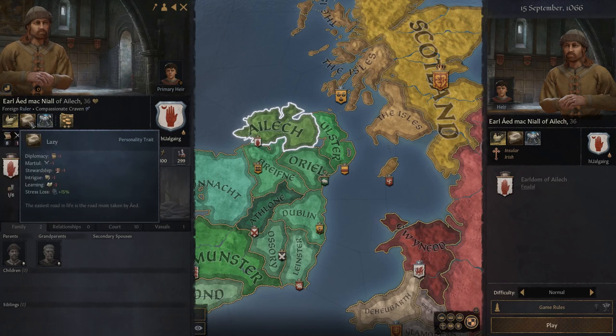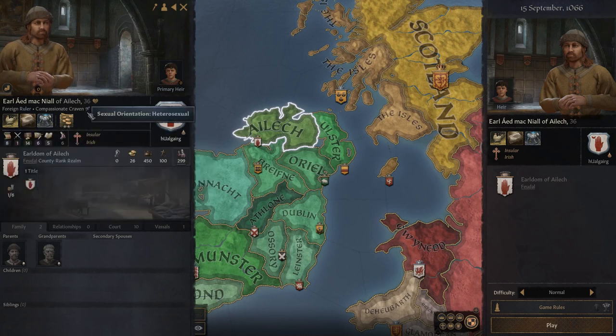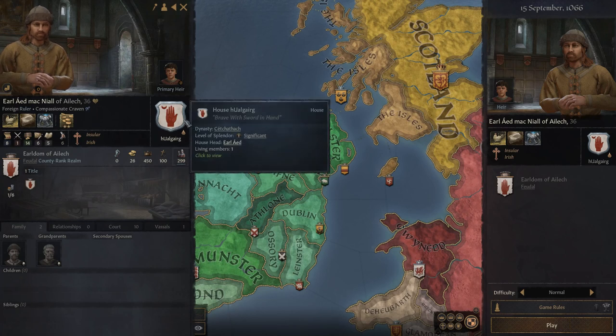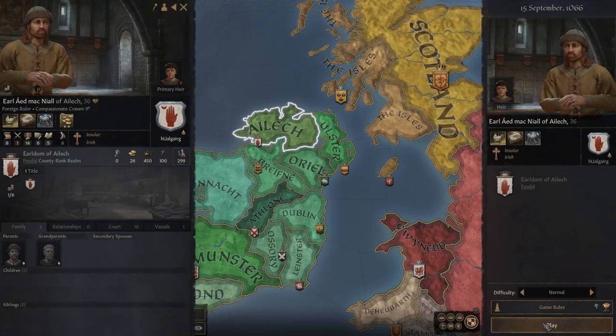Reloading straight in, we have Ed who is Craven, Lazy, Gregarious, and a Thrifty Clerk. Not a very good man to have in charge of your dynasty, especially not when he is the only living member. So let's load straight in with Iron Man mode and see what we can get up to.